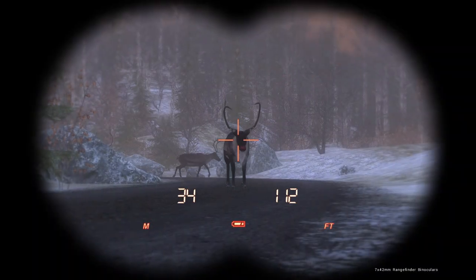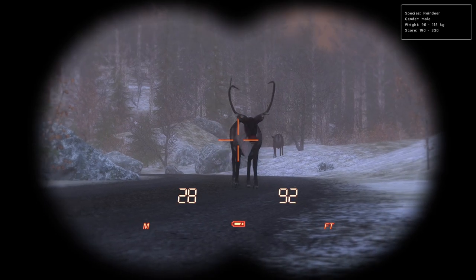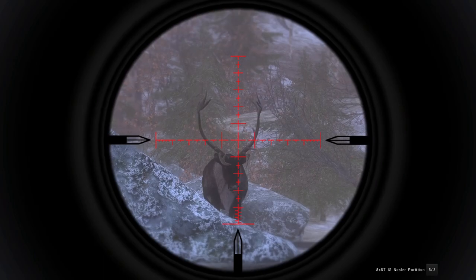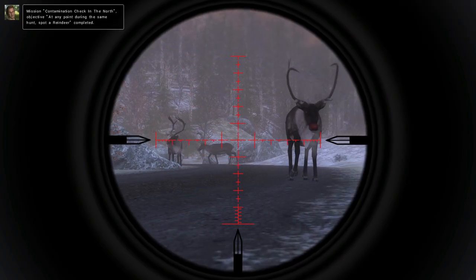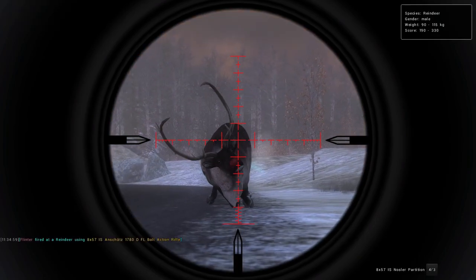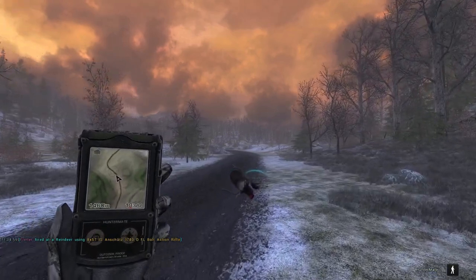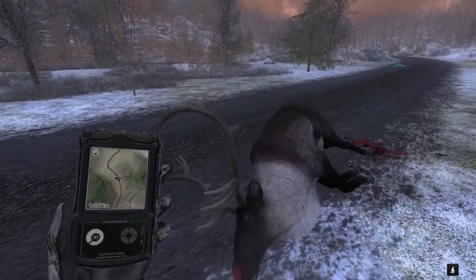And fittingly enough, the first reindeer of the day is a Rudolph reindeer, and he's not particularly impressive, up to 330, and I think we just have to take him with the holiday 8x57. We actually need a female reindeer at some stage — there are actually two bulls. We need a male over 440 or 450, and he's not gonna get there. Female reindeer won't call him, but they will follow a male into a call, and it's hard to say which male these females were with.